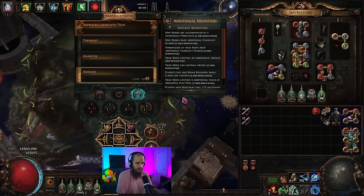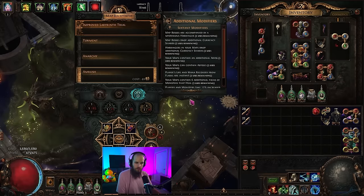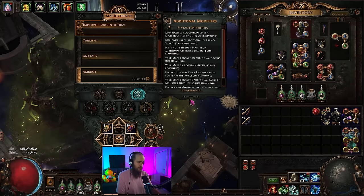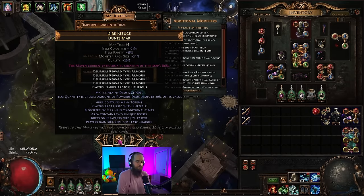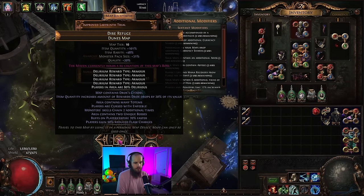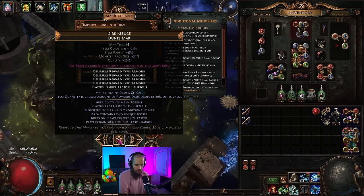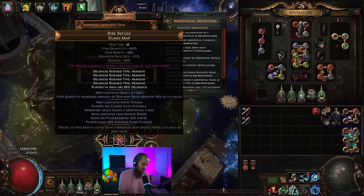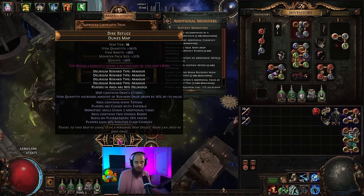I'm on predictive, so I've done basically everything I can. People have been having issues with the build in super juiced maps, and this is the Mageblood version, so I'm going to show you this version in a tier 16 Drox Dunes — 80% Delirious, Enfeeble, two unique bosses, buffs expire faster. I just rolled it randomly. This ended up being a pretty okay map. It's not super insanely dangerous.